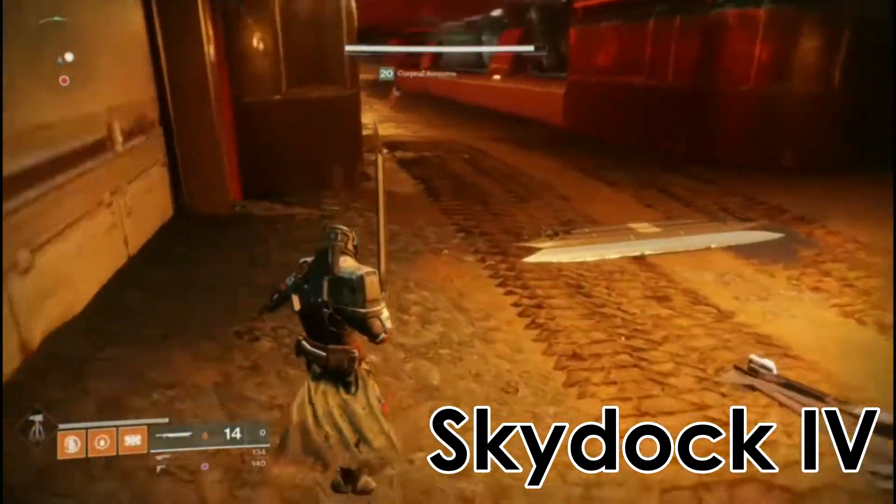Our next one that we're hunting for is Sky Dock 4, which is right in the middle of the ship here. It's a little bit tougher one to find because it's not as blatantly out in the open.